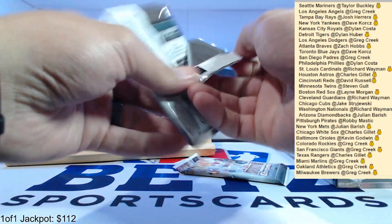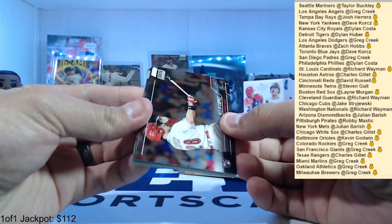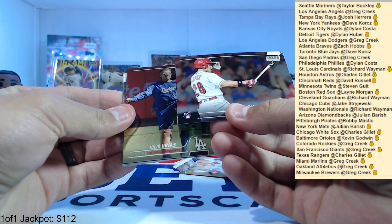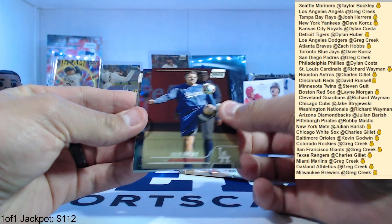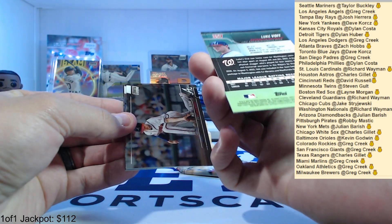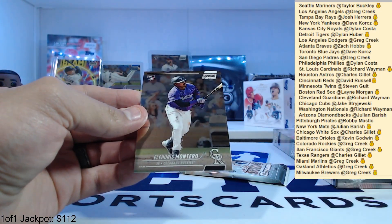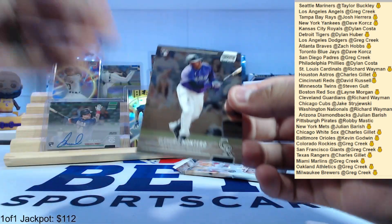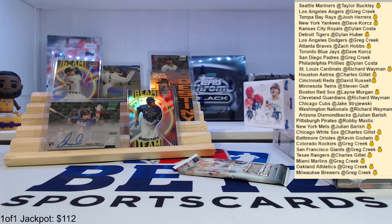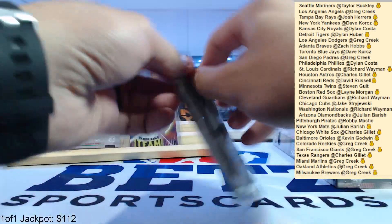Two packs left in this one. Alejandro, Alejo Lopez maybe, Julio Urias kicking a soccer ball. We got a green Luke Voigt, green numbered to 99 — 11 of 99 — for the Nationals. Matt Olson, Skubal, and Elias Montero for the Rockies. The reason I like Stadium Club is it's a good amount of color — let me get one, two, three, four colors so far.